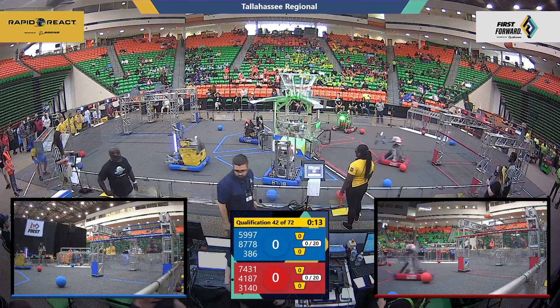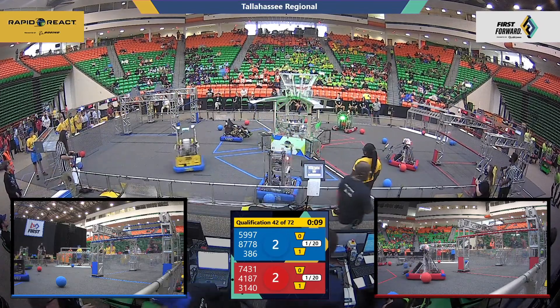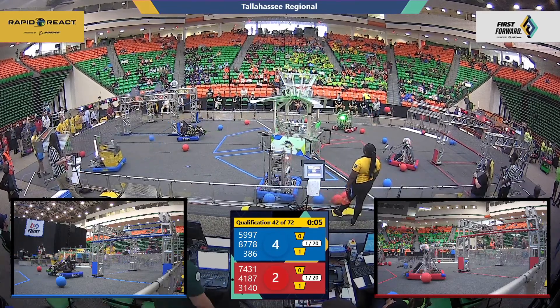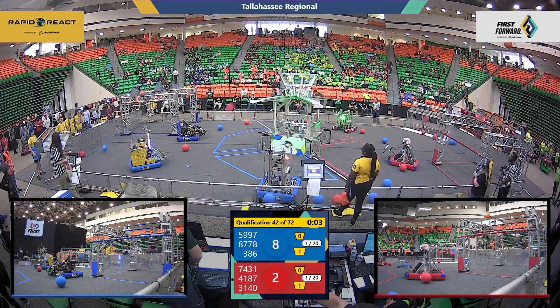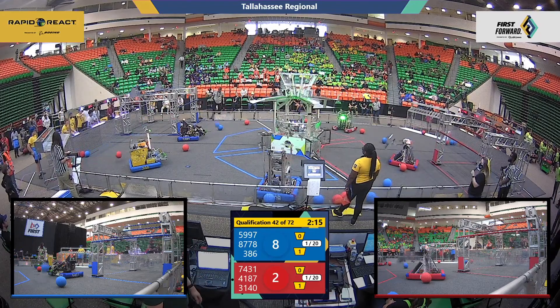In autonomous, the Robo Rams on red with the first cargo into the lower hub. Nightling Bolts meeting them with blue. Voltage shooting high but missing in that upper hub. Red Alliance as well — human players bounce up and over. Eight to two in favor of blue as drivers take control.